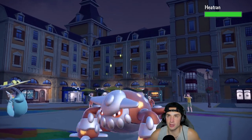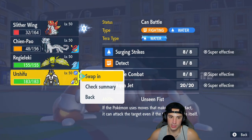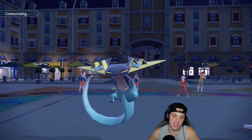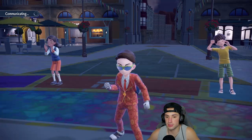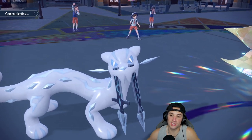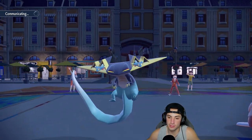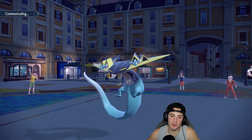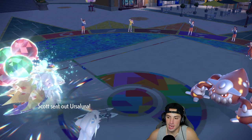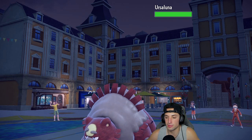Heatran is now coming out. I think we hard swap into Urshifu and go for Sucker Punch. If Dragapult is Choice Band it's going to have to attack. I really should have stayed in with Slitherwing and just Close Combated Heatran. I'm predicting Dragapult to be Choice Band and it probably is because it swapped — if that was the case Sucker Punch would have KO'd and I could have Close Combated Heatran.